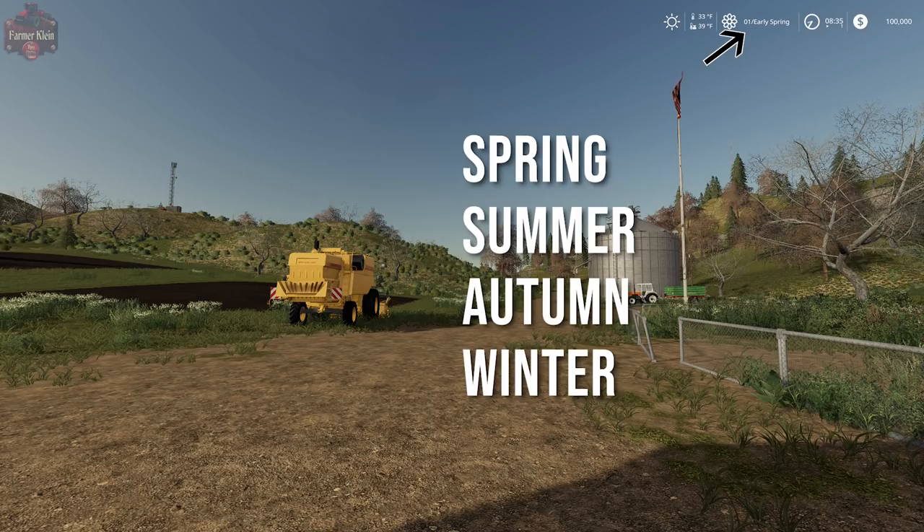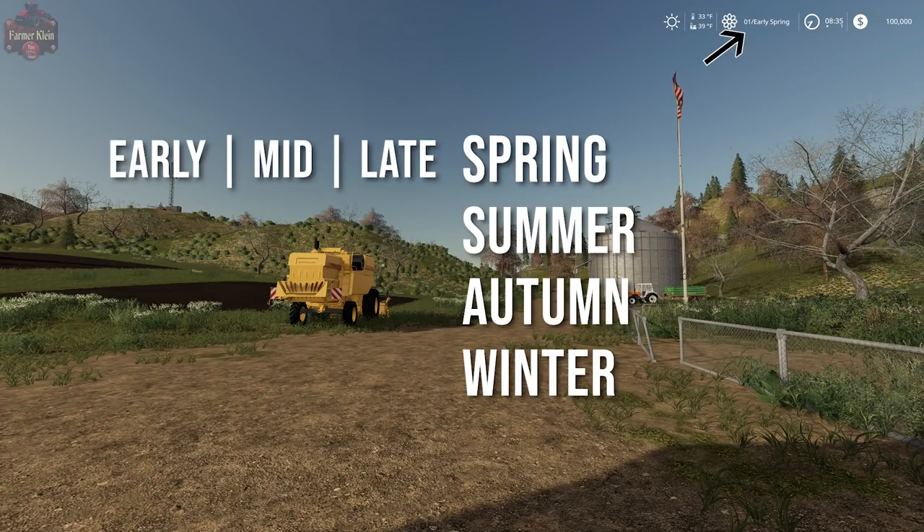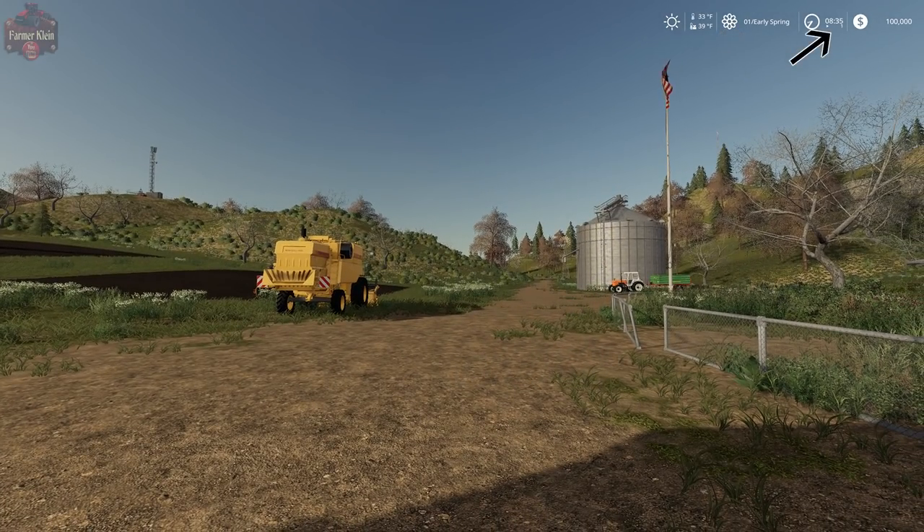Within each of those four seasons there are three transitions — early, mid, and late. We are currently in early spring. The next transition will be mid-spring. The last transition in spring will be late spring, and then we'll move to early summer. Of course, we have our clock and our money amount. That is basically the change in the HUD for Seasons 19.